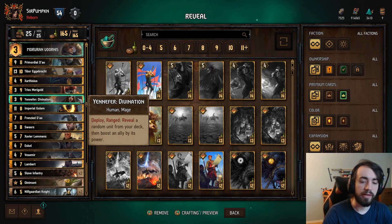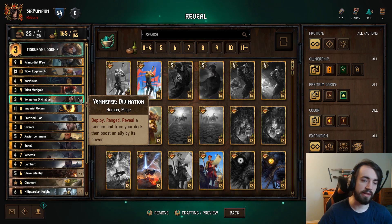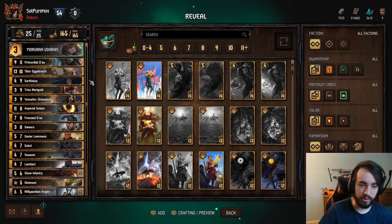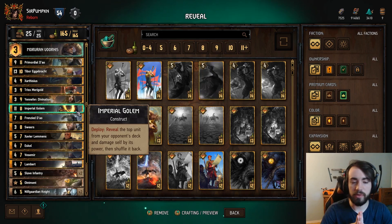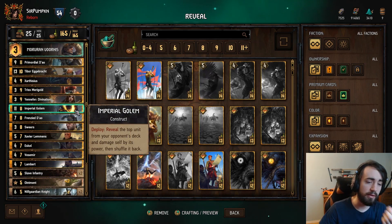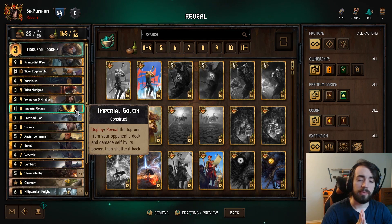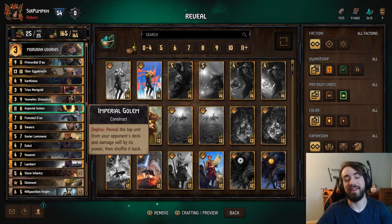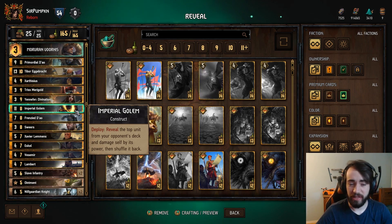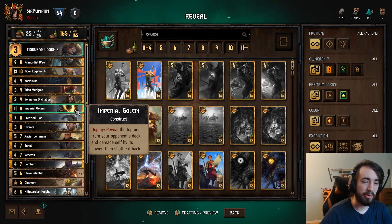Yennefer: Deploy, Range — reveal a random unit from your deck then boost an ally. So the opposite of Marigold in that Marigold does damage, Yennefer boosts a unit. If you can hit high cards, fantastic; if you hit low cards, it's not the end of the world. Imperial Golem: another high point card for synergy — reveal the top unit from your opponent's deck and damage self by its power, then shuffle it back. I generally try to keep this in my deck. In round three you don't mind drawing these. If you queue into a reveal matchup and you play Imperial Golem and it hits your opponent's Imperial Golem, it's a zero point play — not great, but that's only happened once and my chat loved it.